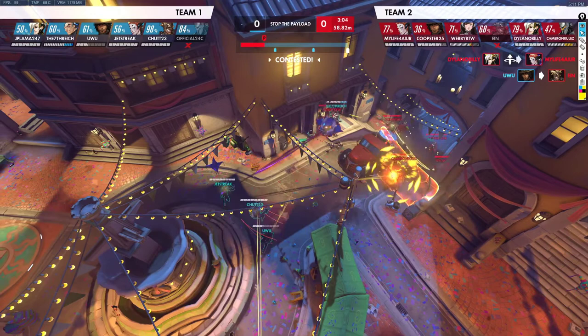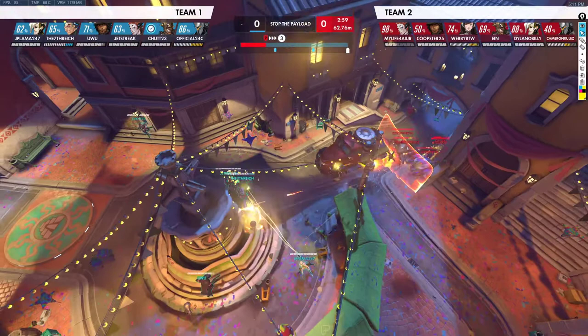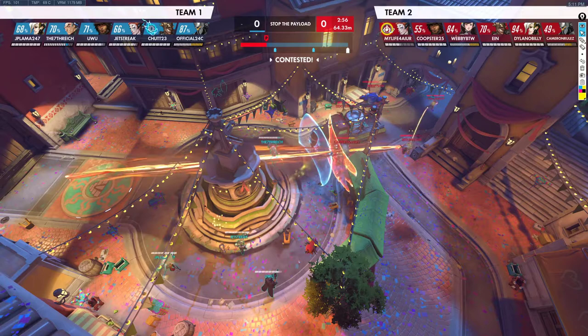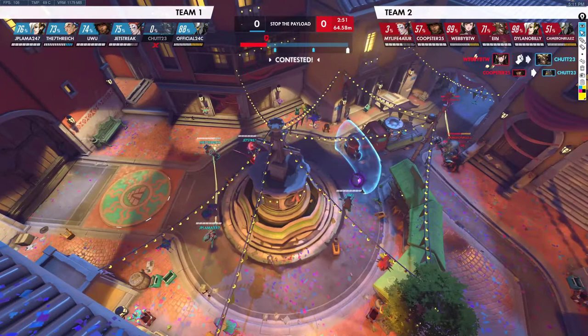I'm playing aggressive here, trying to do something to their Kree — get him out. We back up, and now we're starting to want to play forward again. They're backing off point, they're down their Reinhardt. We have our Coalescence, they have their Junk Tire. We kill the Junk Tire, which is huge. We kill the Junkrat because he basically walked into that.